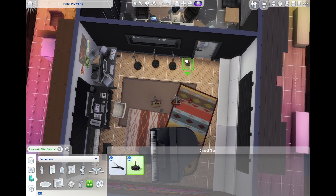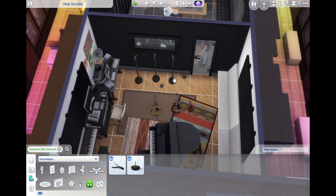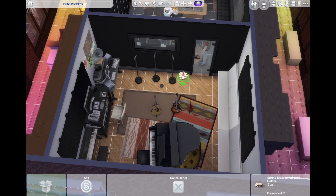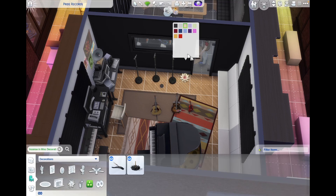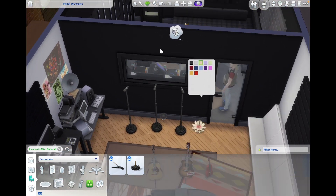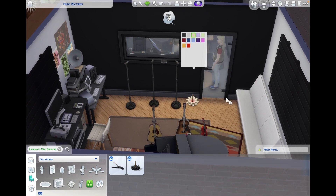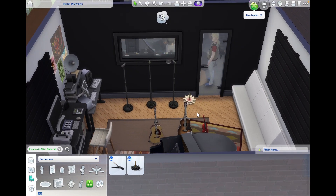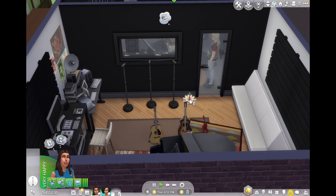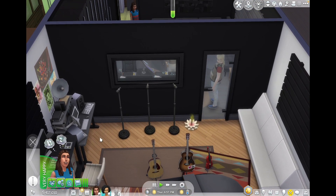We're going to put some incense here — hopefully it doesn't cause a problem. This helps give the inspired moodlet; that's why I always have incenses in the game. He's going to turn on Evocative Lemon, which boosts the inspired skill, and he's going to come and sing.